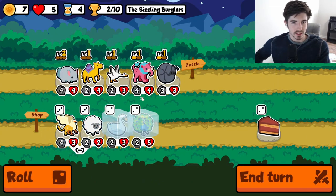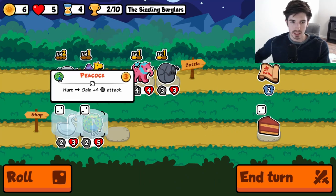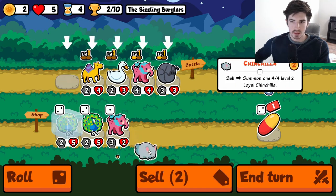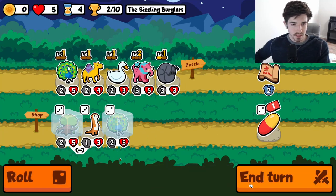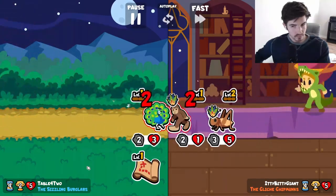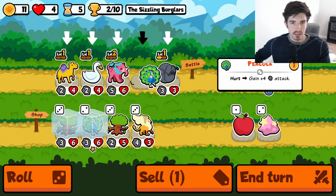Alright, level me. Griffin seems like a good option here. I think we're just going to buy and sell again — there's too many pets, we don't need to be doing anything crazy here. Throwing a swan in the mix. Sell you, sell you, buy you. I think this is great. Fantastic, even. We should probably be putting the peacock in the front. That seems responsible.